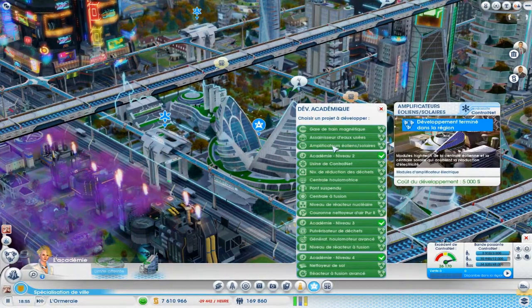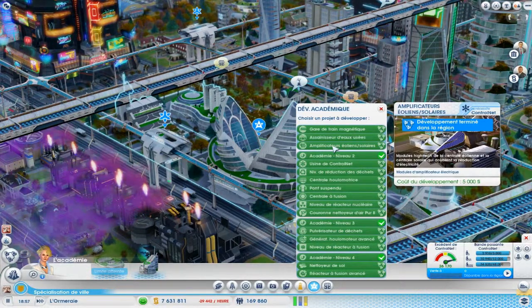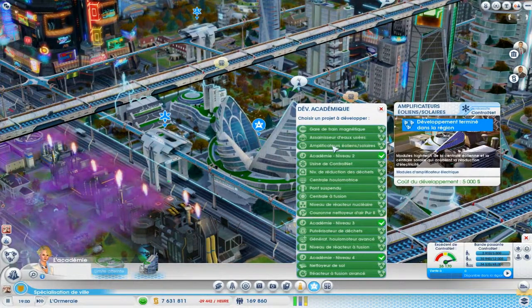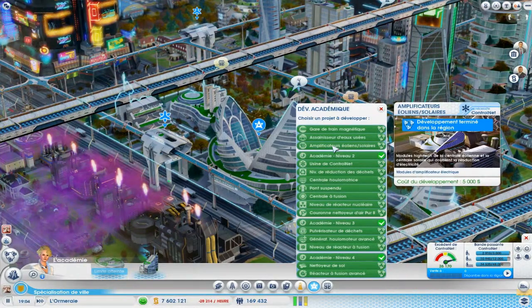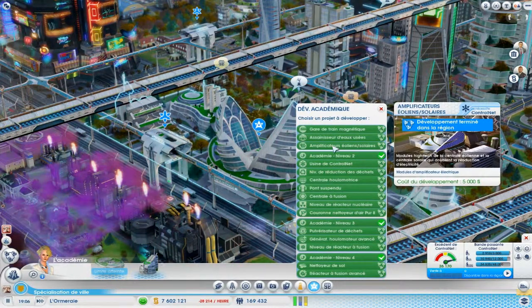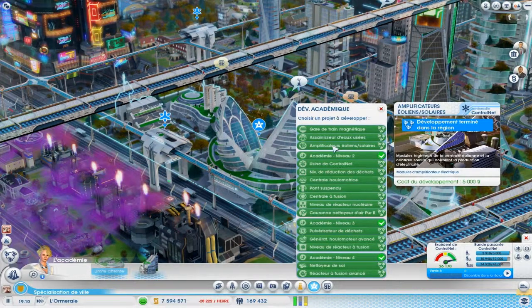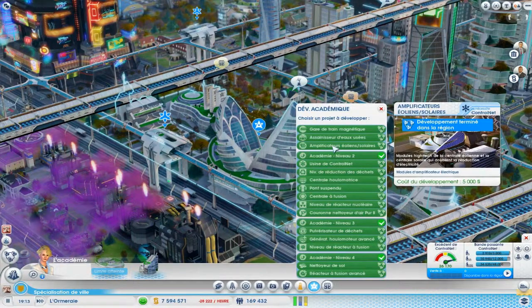Sur vos centrales éoliennes et solaires, vous allez pouvoir rajouter des petits amplificateurs qui se mettent au niveau des générateurs d'électricité et qui vont doubler la génération d'électricité pour les centrales éoliennes et solaires. En gros, pour leur donner une seconde vie — parce que c'est vrai qu'au début, ça pouvait dépanner, mais c'était rarement suffisant pour satisfaire une ville. Là, ça va rentabiliser très rapidement vos centrales éoliennes et solaires, parce que ça va doubler leur productivité. Ça relance ces centrales.